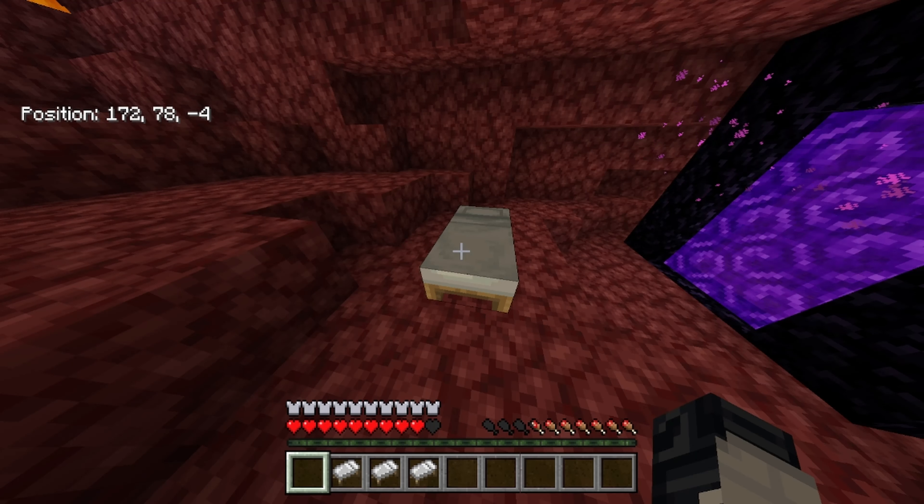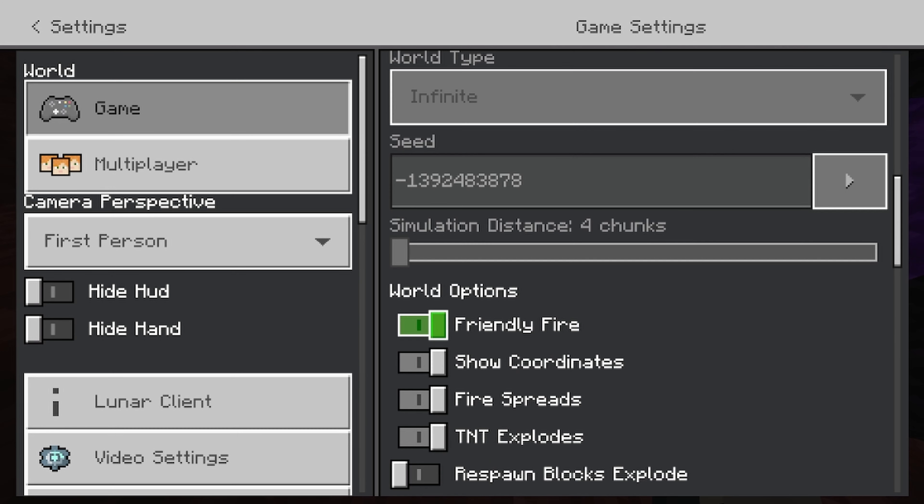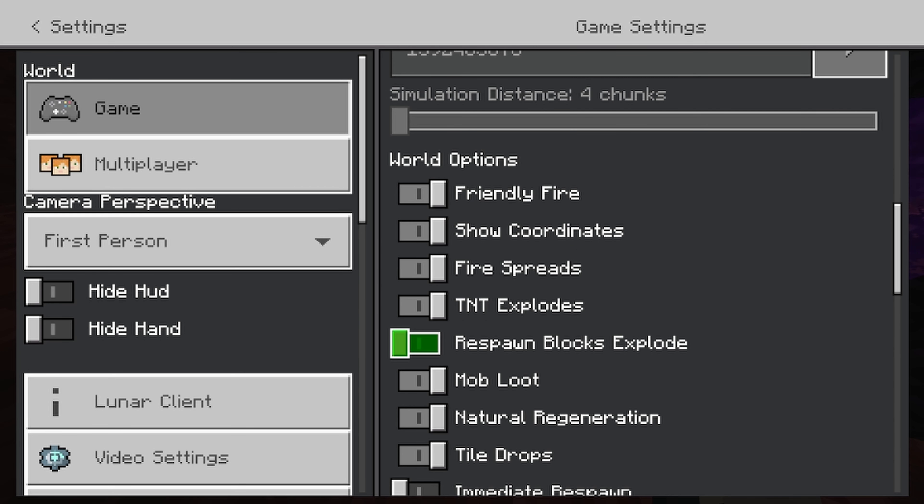The first way you can fix it is go into your settings and scroll down until you see 'Respawn Blocks Explode.' Click that to enable it.